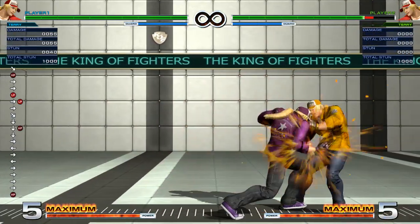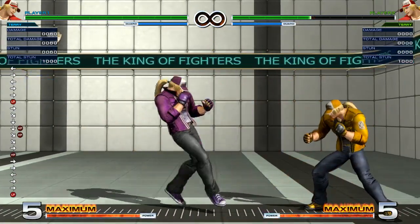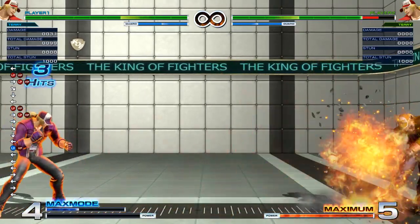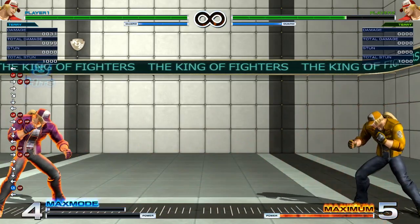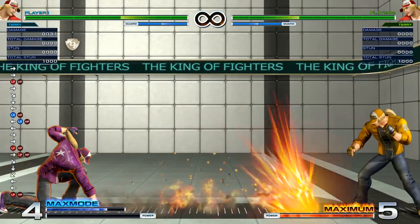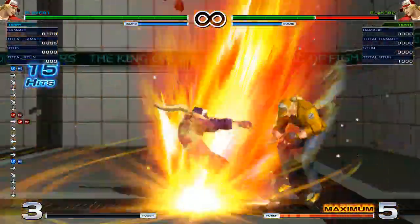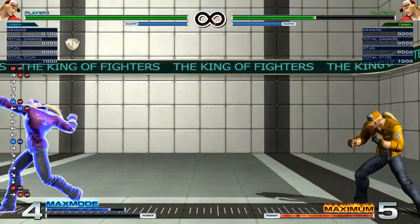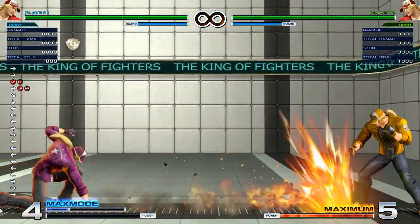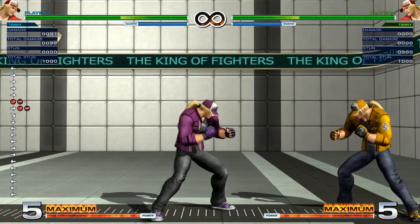The A version is what you want to use on block and close up. The EX version is three hits and travels even faster. The start-up for this is actually slower than the A and C version, but once it comes out it comes out pretty fast. You're not going to be able to follow up with this move and use it as pressure, because by the time they block it they're going to be able to press a button and interrupt whatever you were planning to do.